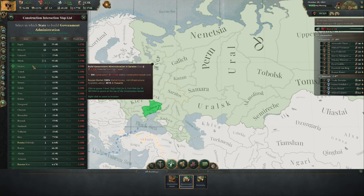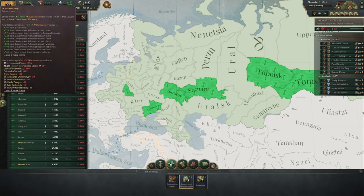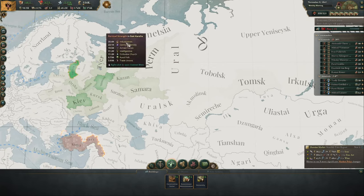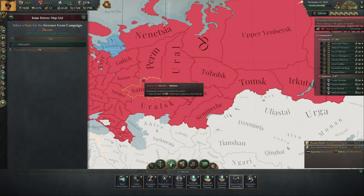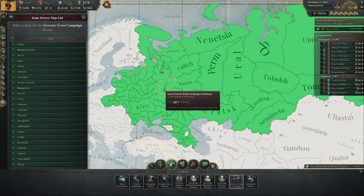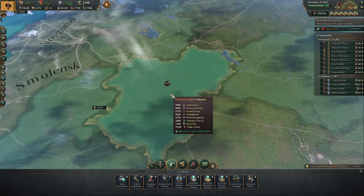Managing your economy, managing what you have, managing how your resources are used and processed, and then building your economy into a powerhouse — I really like that. I also really like the interplay between the bureaucracy, your authority, and your market, and the interplay between different markets. The sort of trade deals you can do, the imports and exports — having free trade with other nations that you might be importing with does really help out as well.